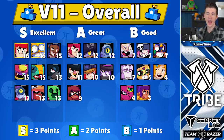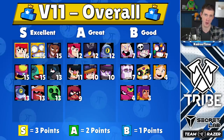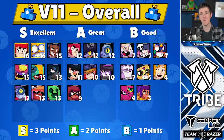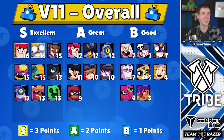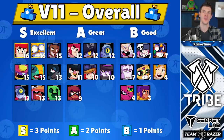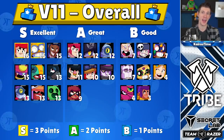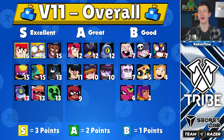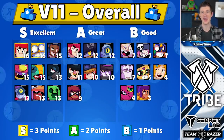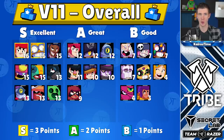For the overall tier list, every brawler gets one point for B tier, two points for A tier, and three points for S tier across each mode. Pam is still at the top despite going down three points since the last tier list. Carl went from zero points all the way up to being tied with Pam for first place — he's ridiculously strong. Bo went up from nine points to 13. Gene shot up from nine points to 15 points, and Crow nearly doubled from seven to 13 points because of his buff and Pam's nerf. Tara dropped from eight points down to four, and Shelly remains at the bottom with only three points.